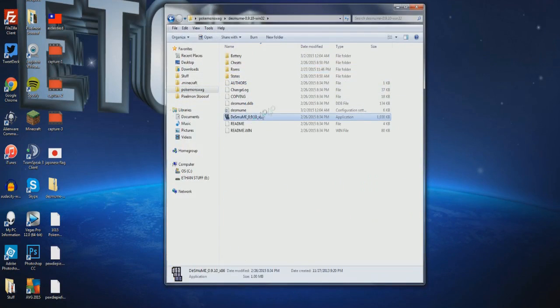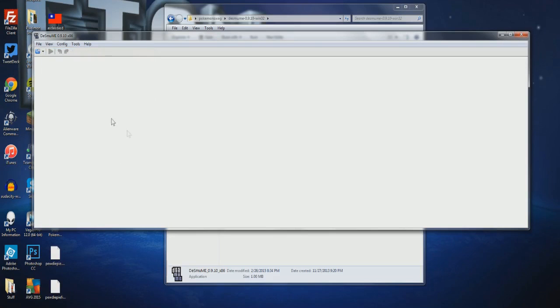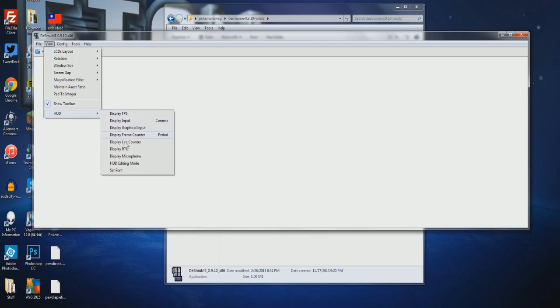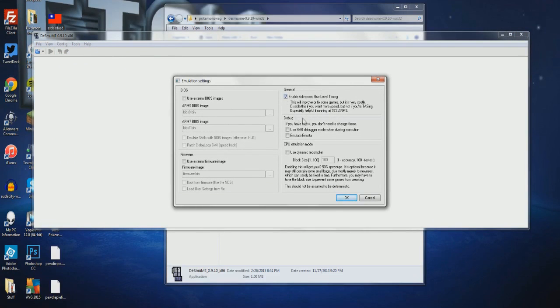So let me open back up my DeSmuME and go over all my settings. I obviously use horizontal, top screen first. For rotation, just click zero. Window size you can set to whatever — you can just drag it. For frame skip, I have that set to two, and 'Limit framerate' and 'Auto-minimize skipping' set to two as well — makes it easier and smoother. Emulation settings: just make sure it's like this, don't worry about anything else. For sound settings, you can change the sound — I have mine at seven because the game can get really loud.